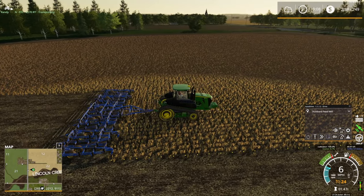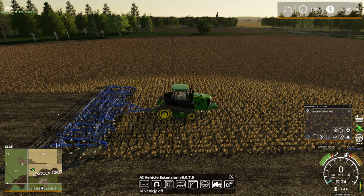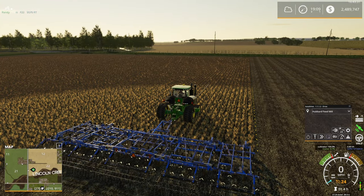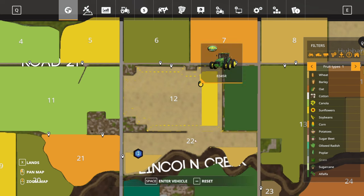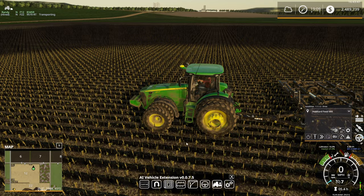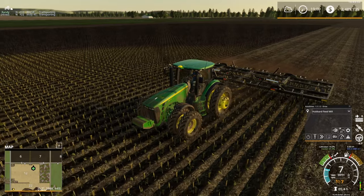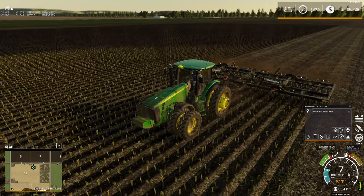Let's throw a hired worker on this again. We need to make sure we deactivate the AI extension — left shift and H brings up the AI extension commands. So we're going with a regular hired worker. I did cultivate around the edge here, so hopefully that will work. We'll do the same thing with the other cultivator on the 8345. I think a regular hired worker will work on that particular cultivator.